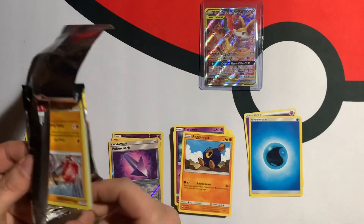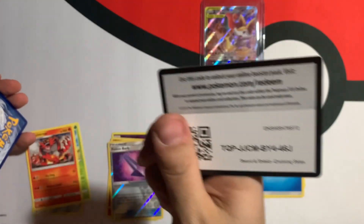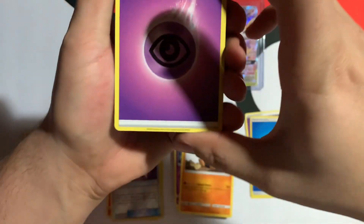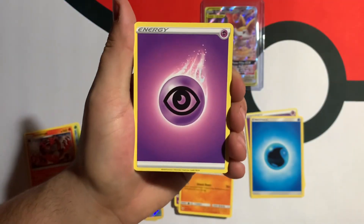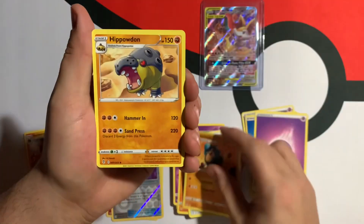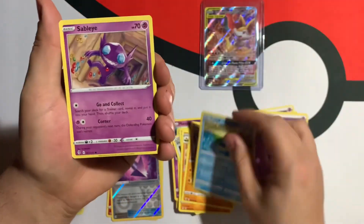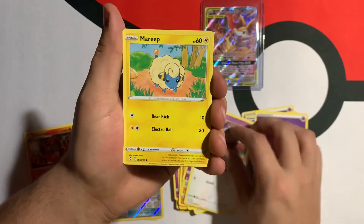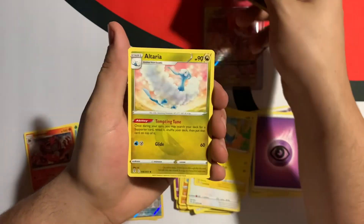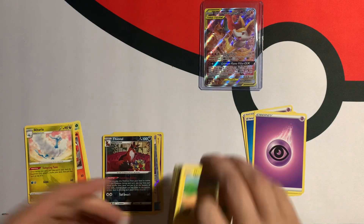Evolving Skies — anything can happen. We're one alt-art away from turning this whole opening around. But they don't call it Evolving Cries for no reason. We've got Digging Gloves, Pupitar, Hippowdon, Hitmonchamp, Lotad, Sableye, Teddiursa, Mareep. We've got Sableye Reverse into Altaria Non-Holo. So that was a whole bunch of non-holos.